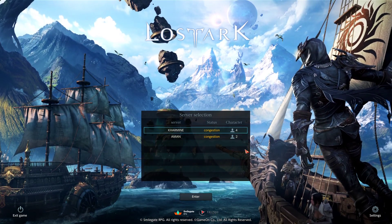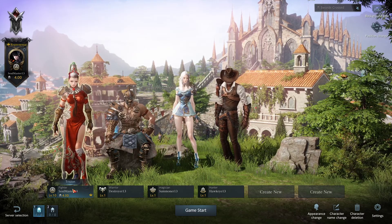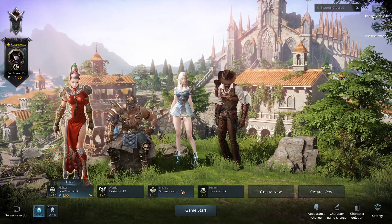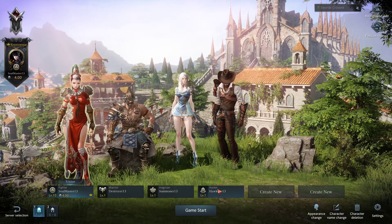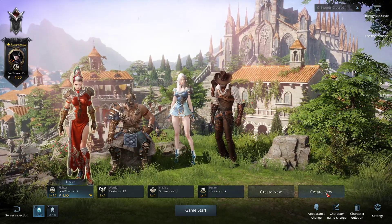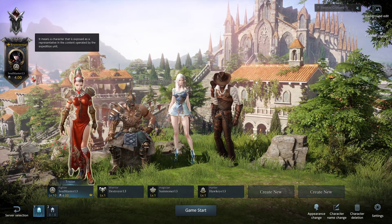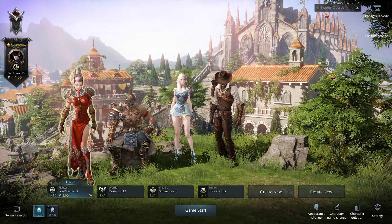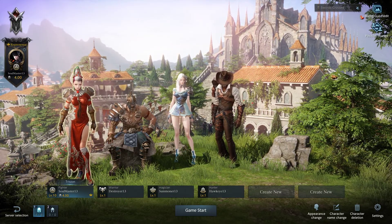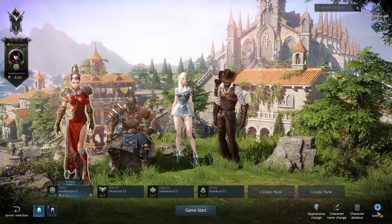There are two realms available at the moment, and on this realm I've created one of each of the characters. We've got the fighter, the warrior, the magician, and the hunter. As you can see, everything's in English. The default Japanese client has all this in Japanese, even the music that's currently playing, which I've just muted a little bit — it's quite noisy.